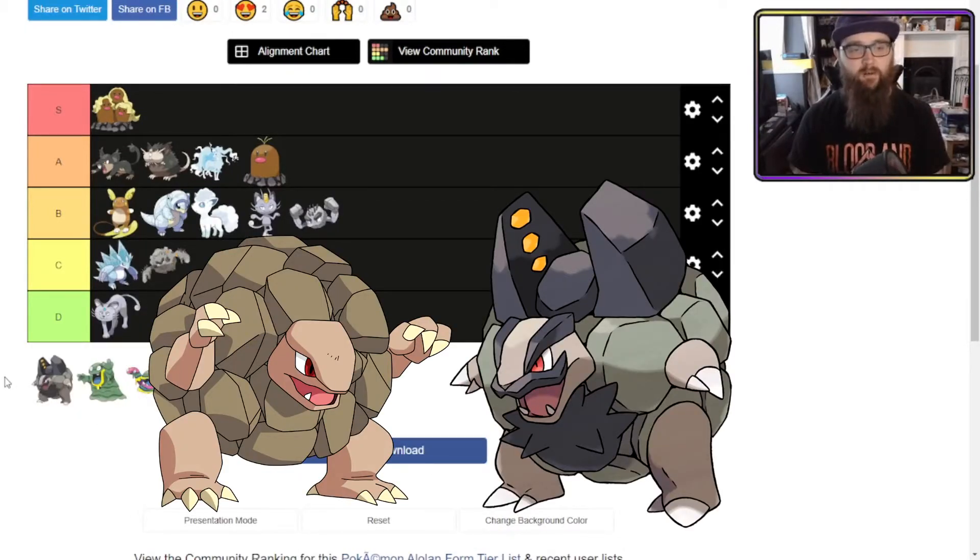Alolan Golem looks very cool. I love his big evil moustache and beard combination. I love the magnet he's got on his back, ready to fire a rock — he's basically got a catapult for rocks. He's also Electric type, which is why the yellow symbolises that. Maybe it electrifies the rock — who knows? But it's an improvement on the original Golem. I'm going to throw that into A tier for sure.